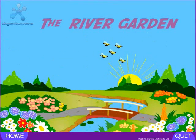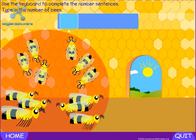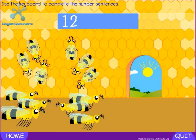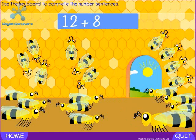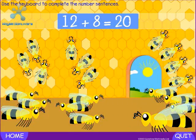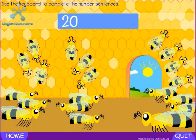Next stop, the river garden. Type in the number of bees. How many bees altogether? Twenty. Twelve plus eight equals twenty. How many bees altogether? Twenty.